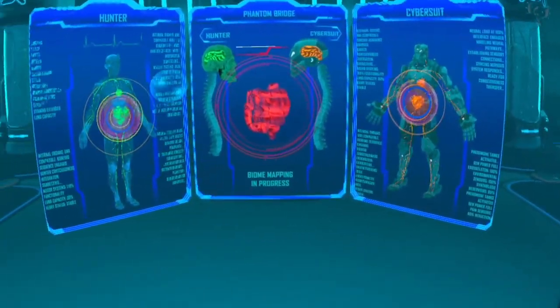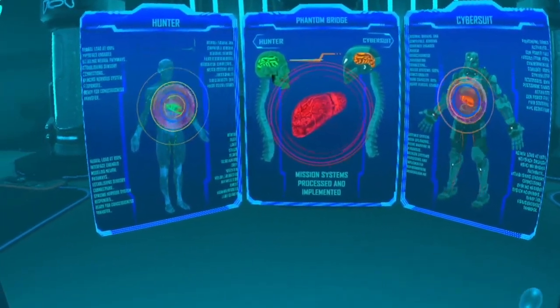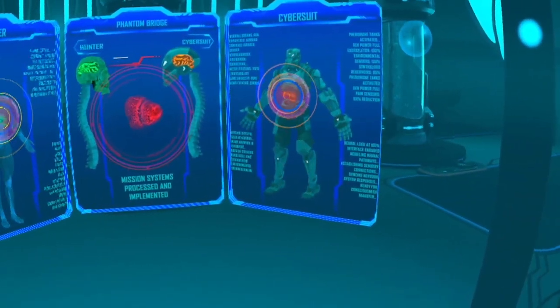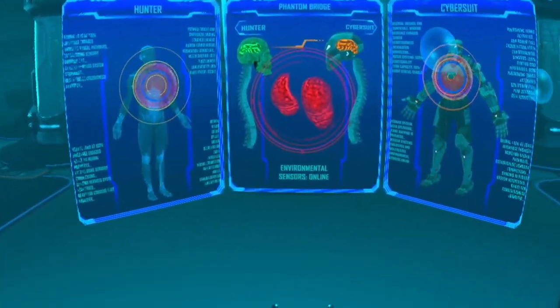Your cyber suit is syncing your sensory and neural connections with cloned organs to match your bio signature and prepare your consciousness transfer. Hunter's physical and augmented cognition pairing in progress. Establishing sensory connection. Syncing nervous system response. Brainwave signature acquired. Hunter consciousness integration — connecting. Phantom bridge complete. Thank you again and enjoy your hunt.